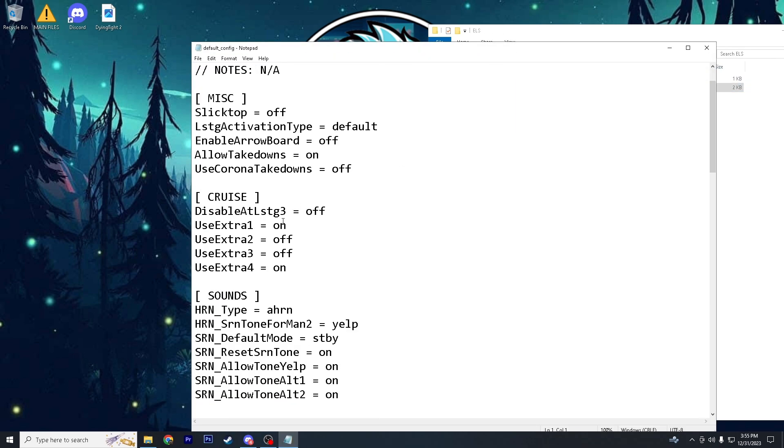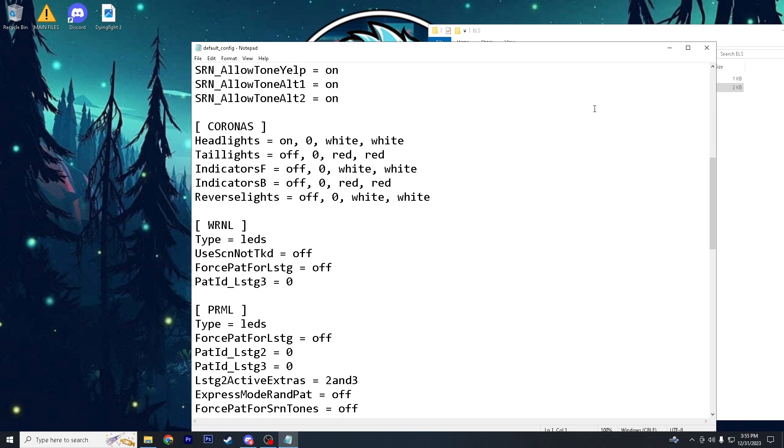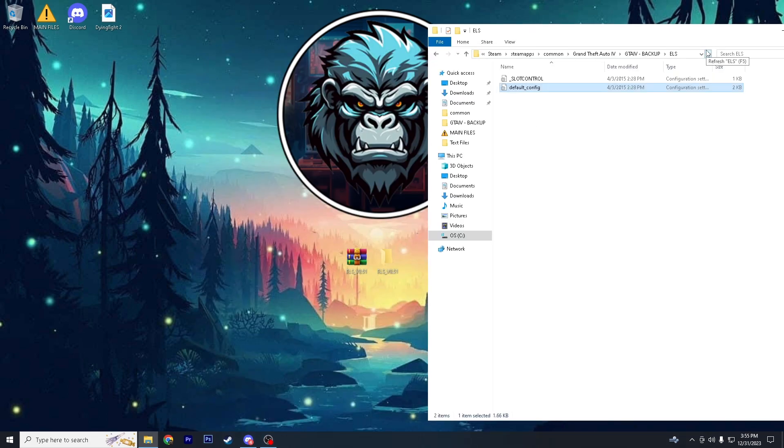You can go in here and change up what buttons turn on what. I believe J, H, and K are how you guys control the lights — H is your horn, K is your siren, and J is for your lighting.